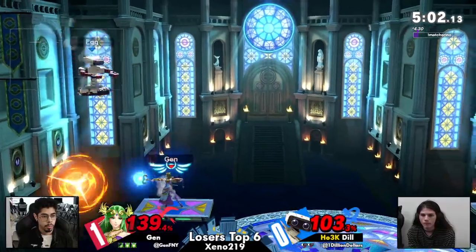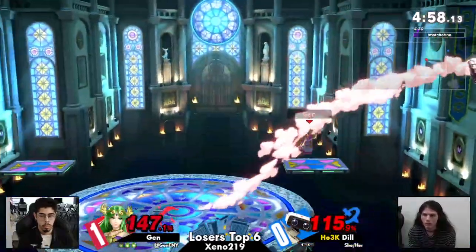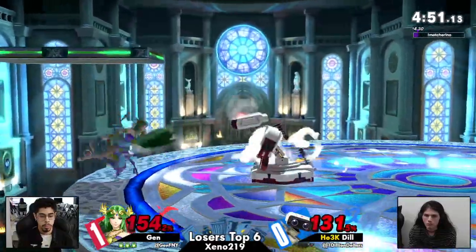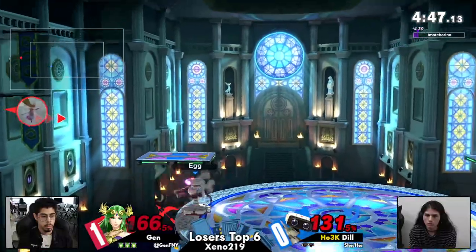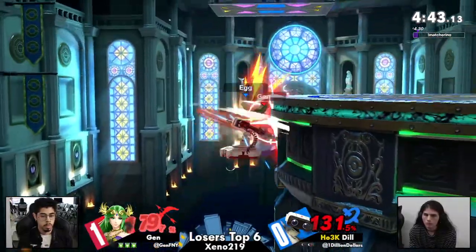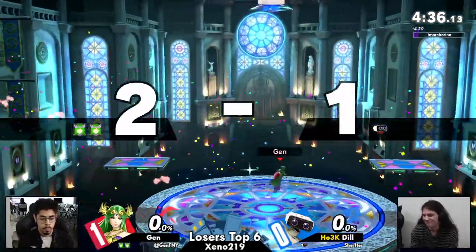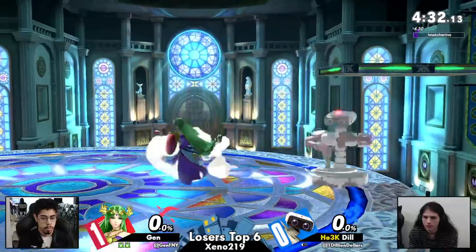Wow, this was pretty close. Dil was not down too much after losing her stock, but just hasn't managed to close up the stock versus Jen. Jen sitting at 141. Still doesn't feel like she's in too much danger the way this game has been going. It really feels like Jen can hold on to these stocks for such crazy percent. This is roughly what we saw in game one — Jen living to these crazy high percents and Dil losing that second stock fairly quickly afterwards.